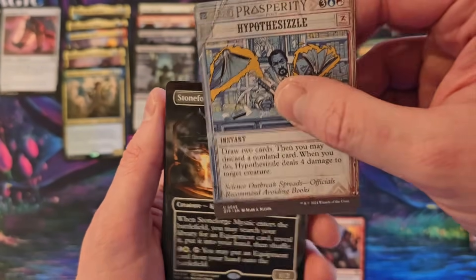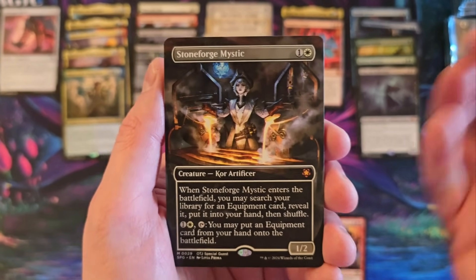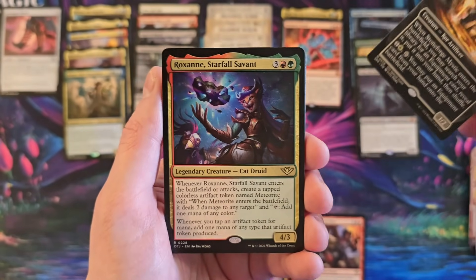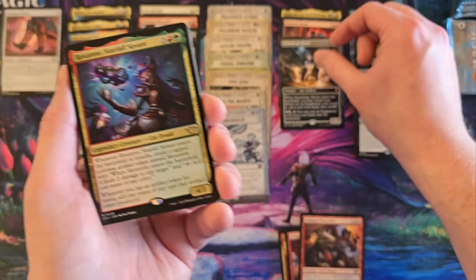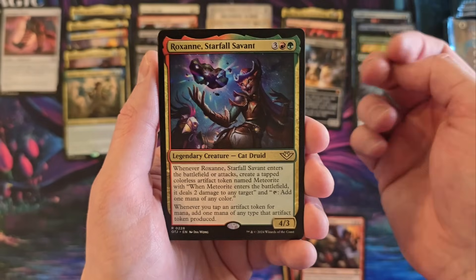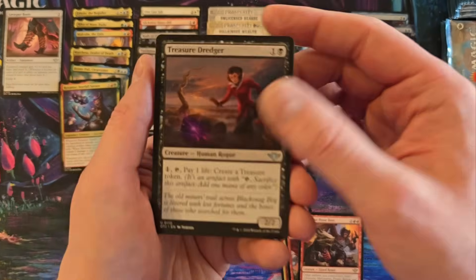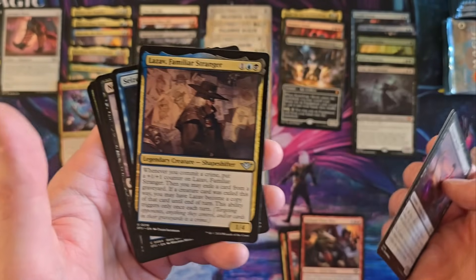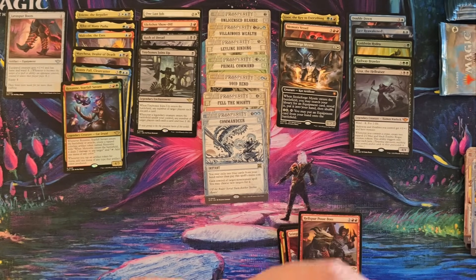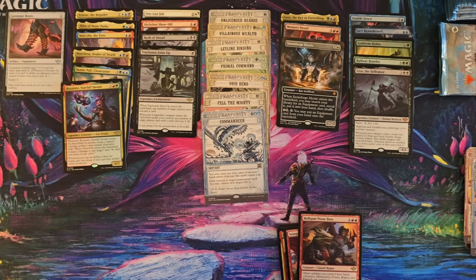The Sizzle. Oh! Special guest — I did not get a special guest out of my collector box. I forgot they exist. Stoneforge with a really sweet new artwork. Roxanne — who are you? You're new. Read that later. So it does something with meteorites, which also weirdly feels... Everybody's here. Stoneforge. Cool. I forgot who else was on this special guest.